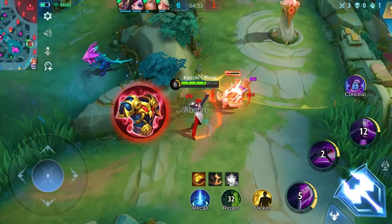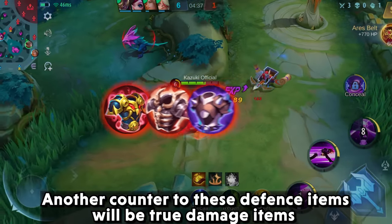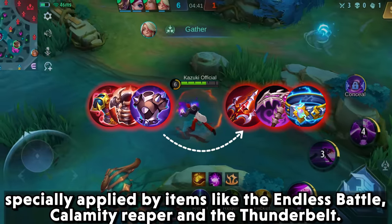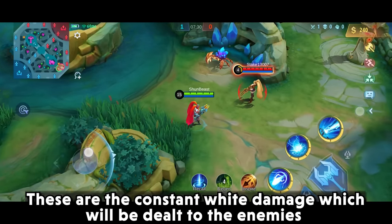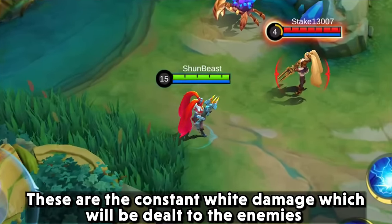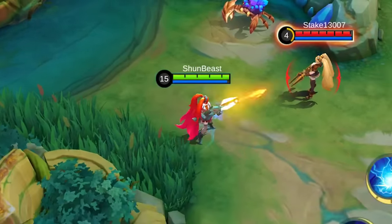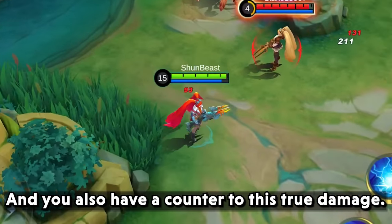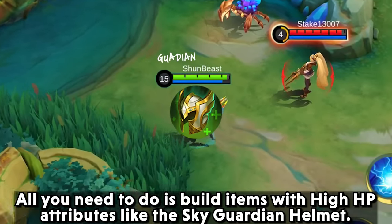Another counter to these defense items is true damage, especially applied by items like Endless Battle, Calamity Reaper, and Thunder Belt. True damage is the constant white damage dealt to enemies irrespective of their physical defense or armor build. And you also have a counter to this true damage — all you need to do is build items with high HP attributes like the Sky Guardian Helmet.